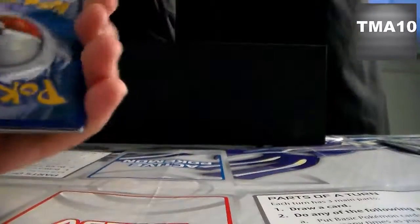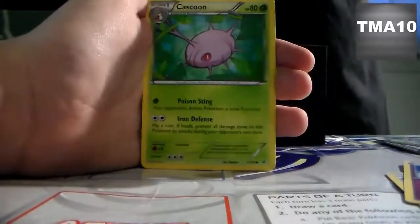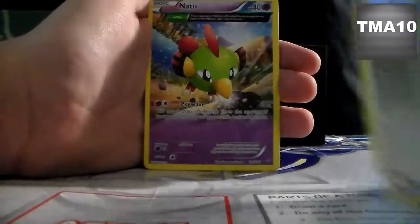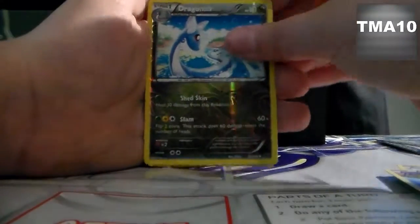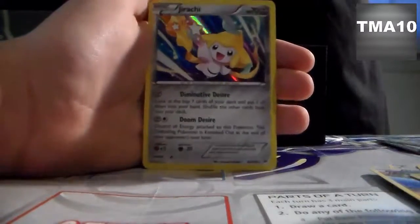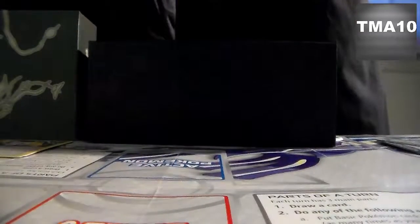Some packs are really hard to get open, which is very annoying. I did the card trick — yes! So we have a Silcoon, Wall-E, Togetic, Hawlucha, Cascoon, Meowth, Natu, Pikachu, Reverse Dragonair — which is a rare — and a Jirachi Hollow. That's a nice hollow; I really like the artwork of Jirachi. After this pack, we have four packs to go.